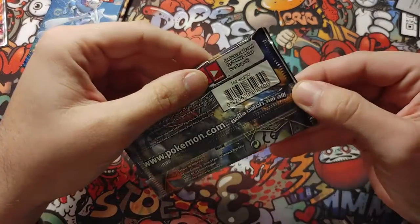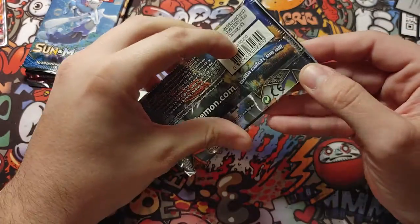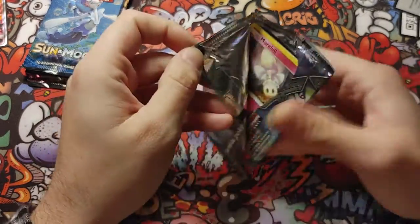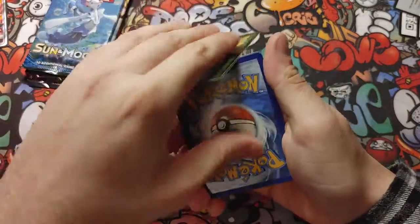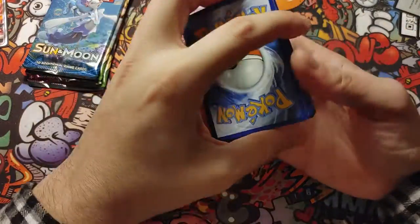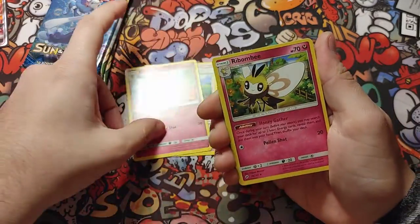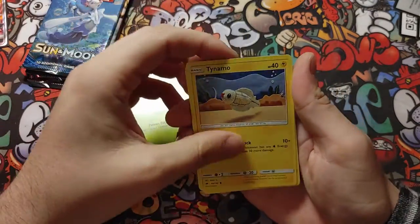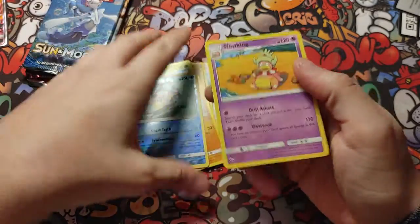Code card for you guys. Energy. Duskull, Oddish — reverse — and a Slowking.